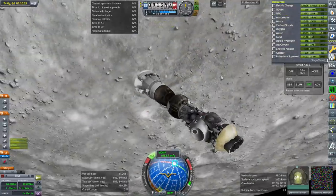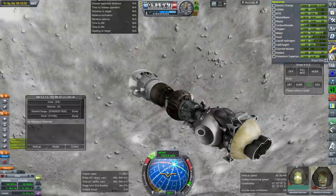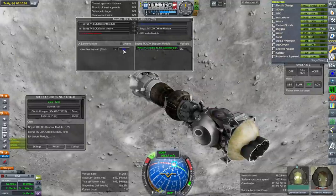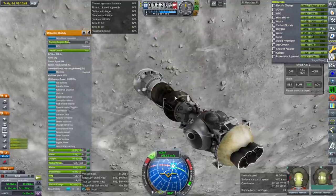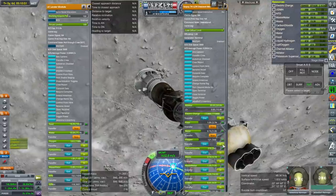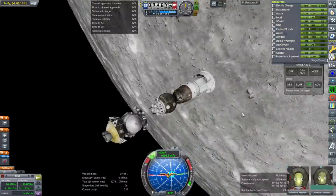We'll just do a true transfer this time. Val going back. Transfer what food, water, and oxygen we can. Getting back home now.